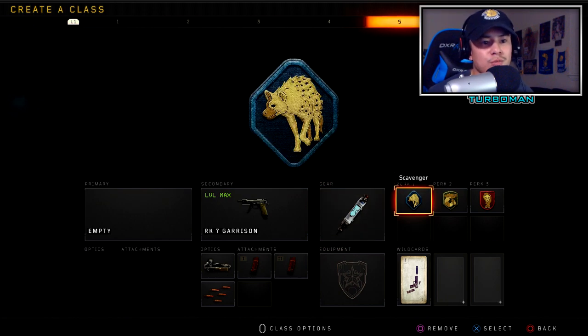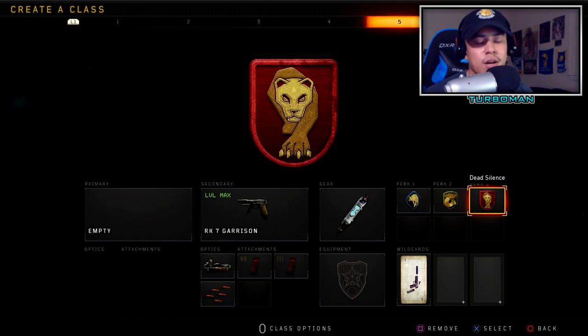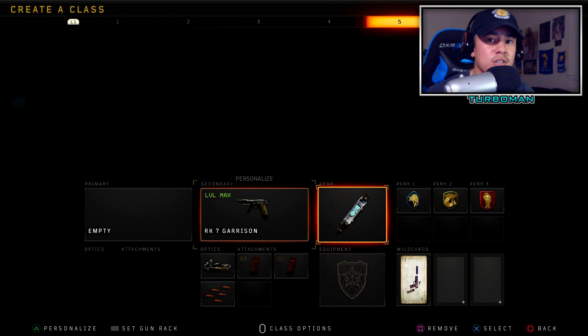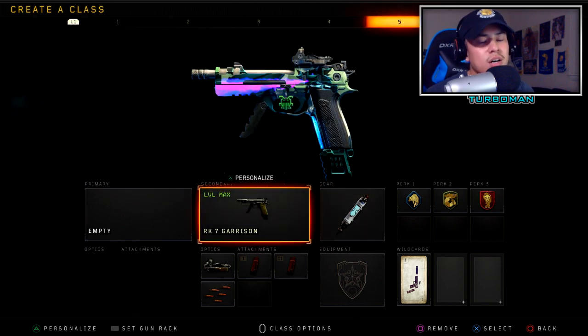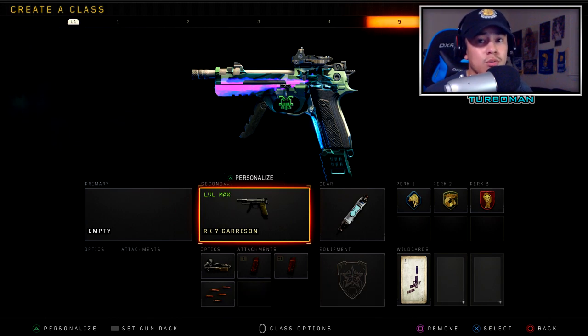For gear I'm using Stem Shot, Scavenger so we can replenish ammo, Gung-Ho so we can fire faster after sprinting, and Dead Silence so they don't hear my footsteps. For specialist I'm using the Reaper because I love using his scythe weapon. Quick tip: do not aim down sights — just hit fire while sprinting and make sure you have Gung-Ho on. That's how you abuse the Reaper specialist and make it super overpowered.